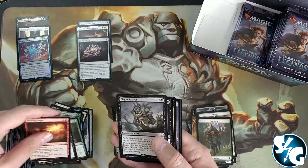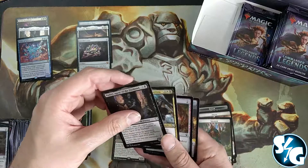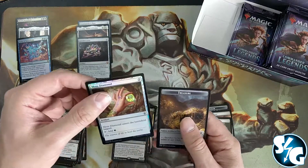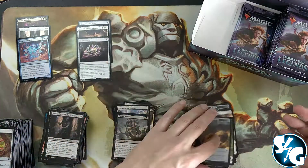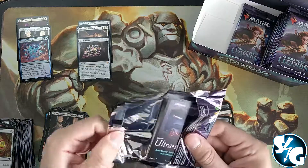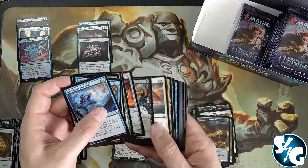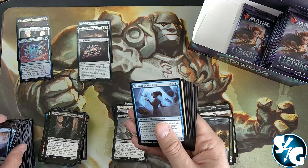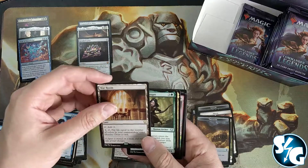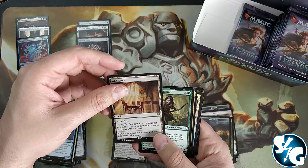Well, I won't be able to beat that now will I? Plague Reaver. Unless I pull a foil Jeweled Lotus — then I'd go absolutely nuts! Moss Diamond — I think I have the original somewhere from Mirage, I'm not sure. Scholar of the Ages, King's Lieutenant, Mask of Memory, and the War Room.